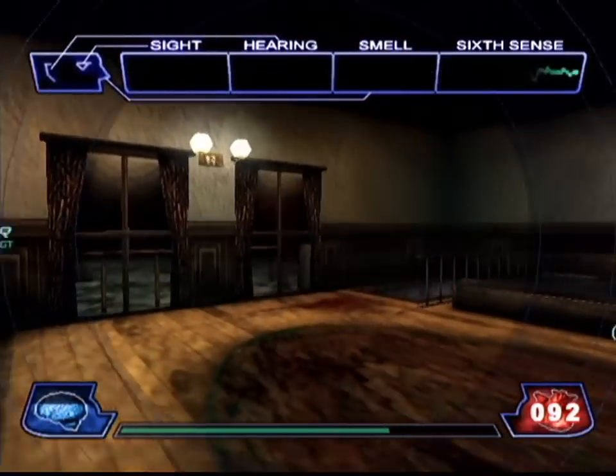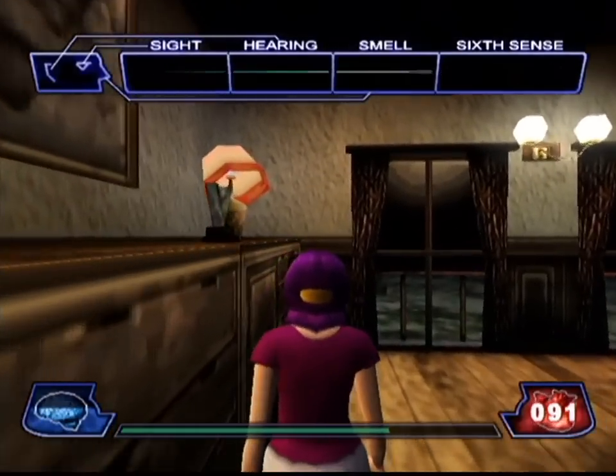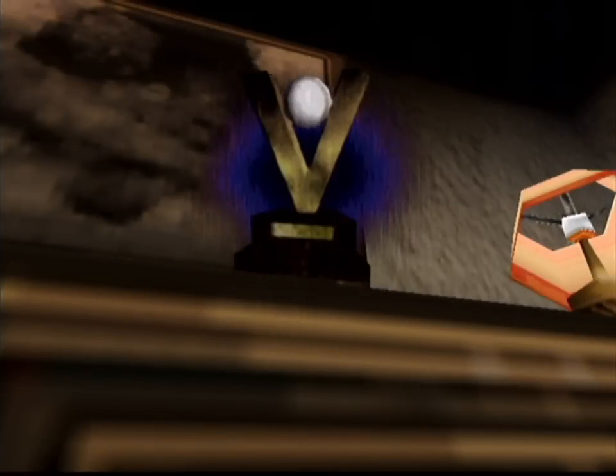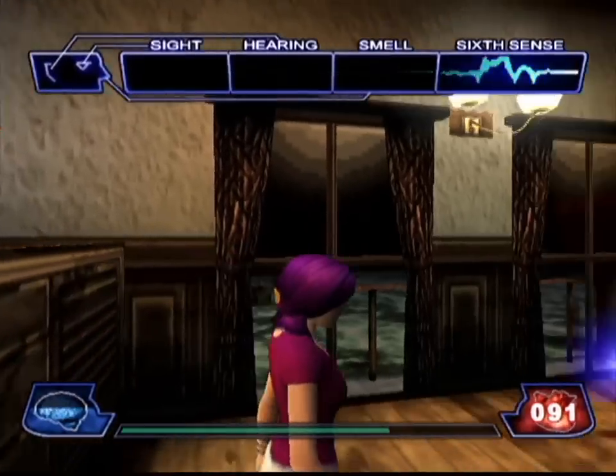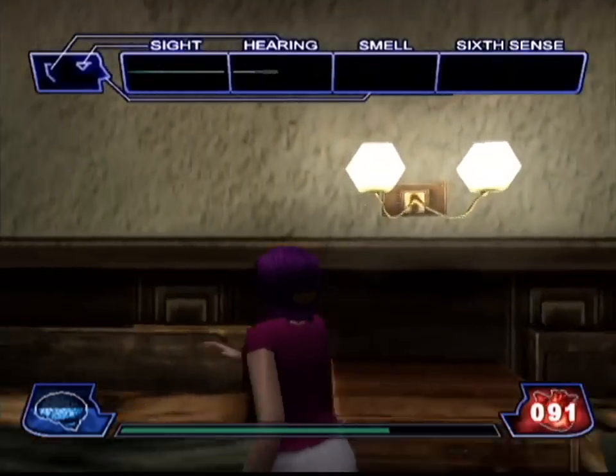Now, this is the Banballo's bedroom. If we take a look along this dresser right here, we're going to find the last key item — the trophy. So we've got the bat, the testimonial, and the trophy. And these three items are going to clear the way to the end of the level for us.